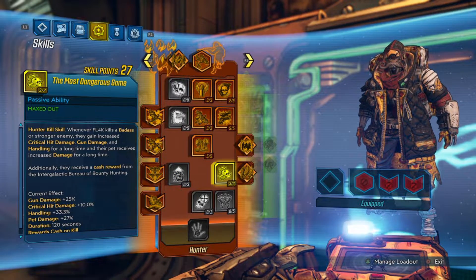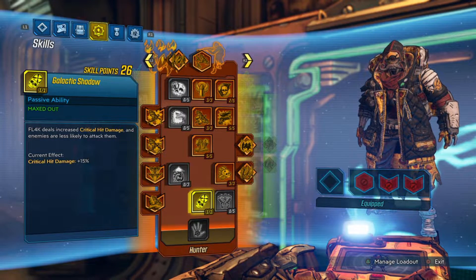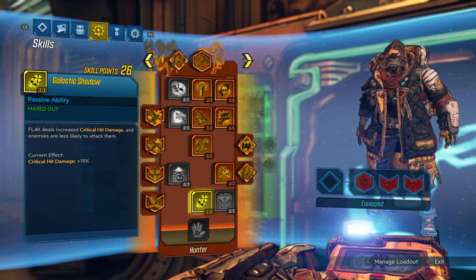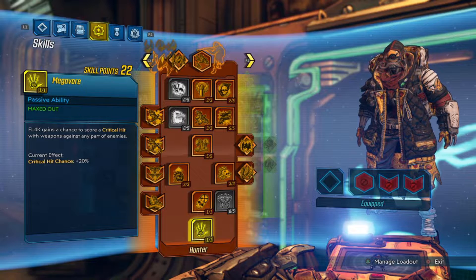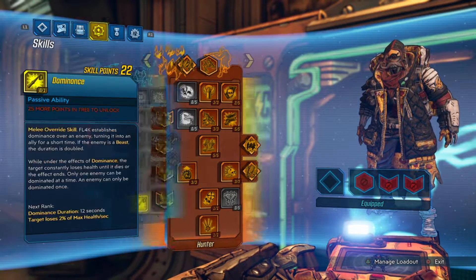Then I max out The Most Dangerous Game for more gun damage and crit damage, and I put a point into Galactic Shadow for even more crit damage — but more importantly this skill makes me less likely to be targeted by enemies. Then I put 3 points into The Big Game to unlock my capstone, and finally put the point into Megavore, which enables me to crit off of any shot from my gun no matter where it hits the enemies.